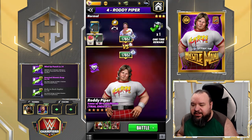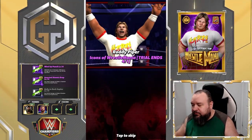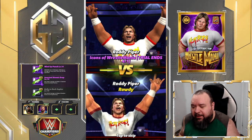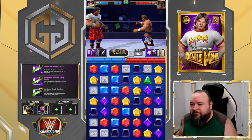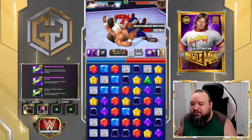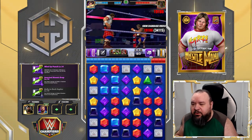Let's try this versus Piper himself. We're going to be making eight randoms into purple, hopefully getting two matches. We got one — that still works.